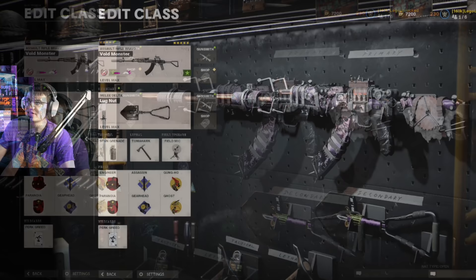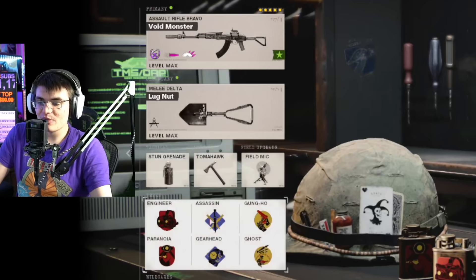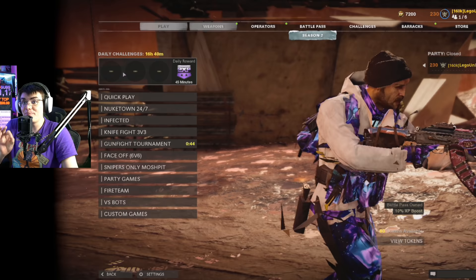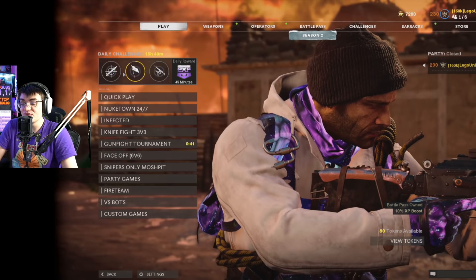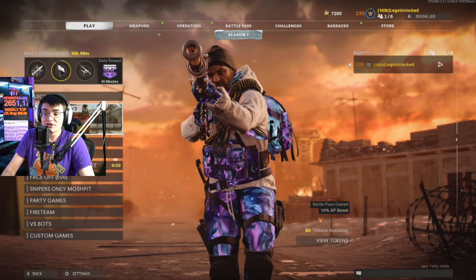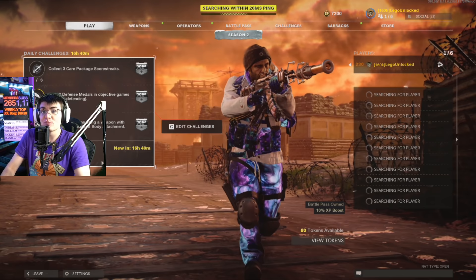The class setup I recommend is whatever AR you're most comfortable with — it really doesn't make too much of a difference. Same thing with perks; all you really need to do is use an AR. The biggest recommendation I can offer is to play core, not hardcore, because in hardcore enemies have less health meaning you're going to need even more kills, so play whatever you're most comfortable with. Nuketown 24/7 games end pretty quickly.